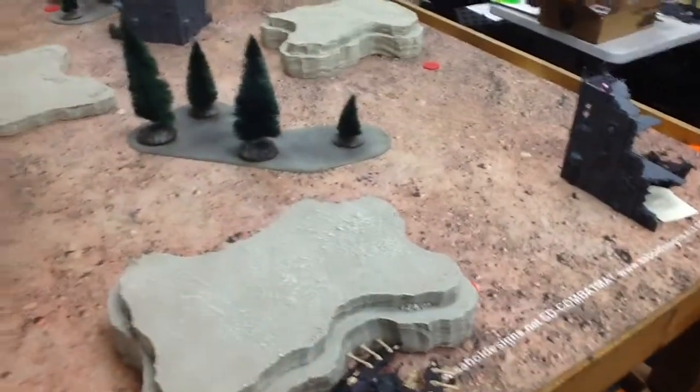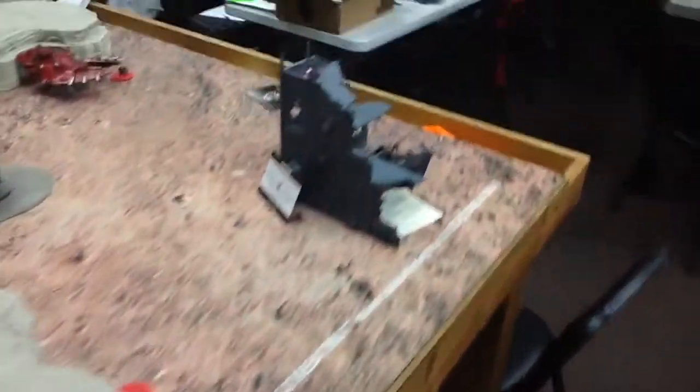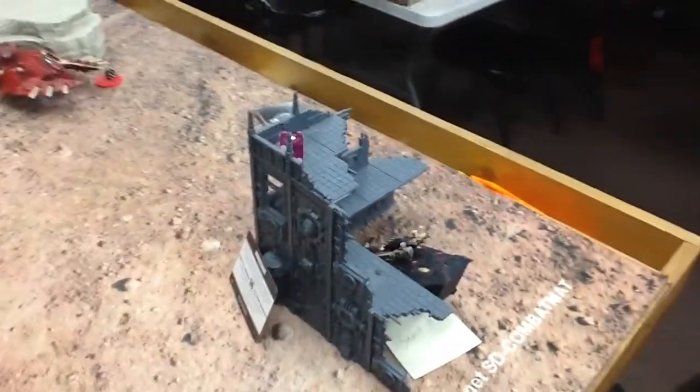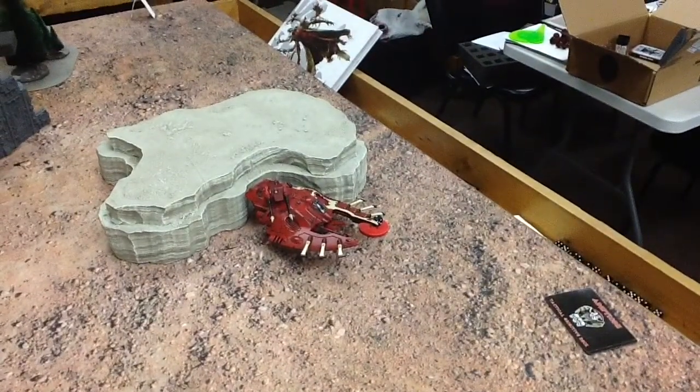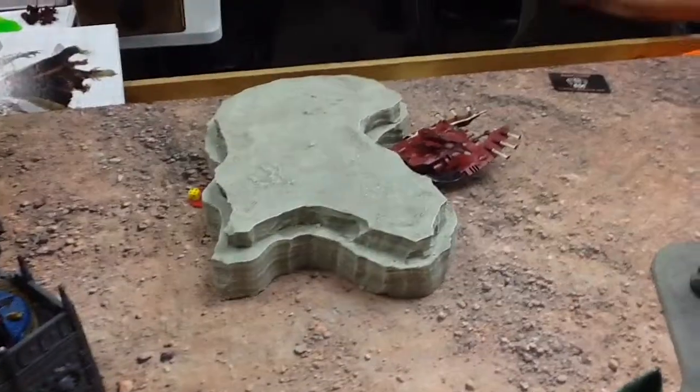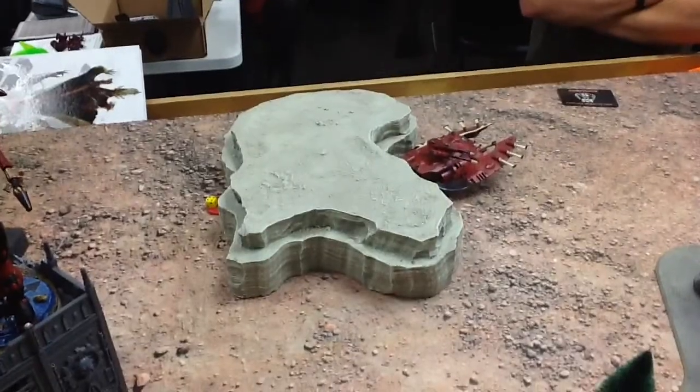There's my deployment: two Wave Serpents and the Wraith Knight. It's Hammer and Anvil and he deployed two Wave Serpents, with pieces of paper marking which one is which so he can tell what's in it. This is actually after the entire first game turn. He didn't move anywhere and scored one point. I moved one flat out to score an objective for two points, and scored another point for sitting on an objective I was already on.